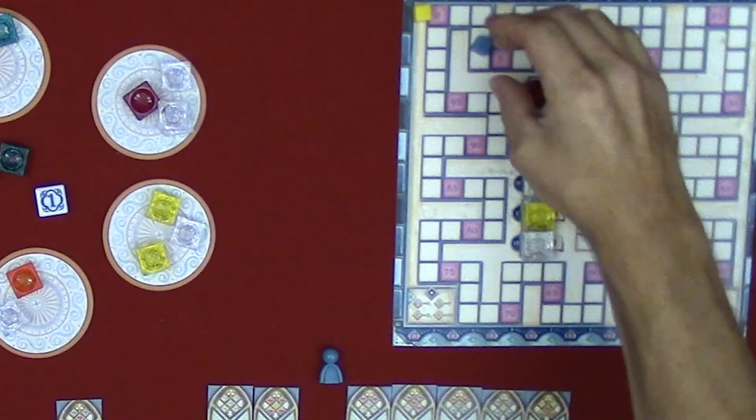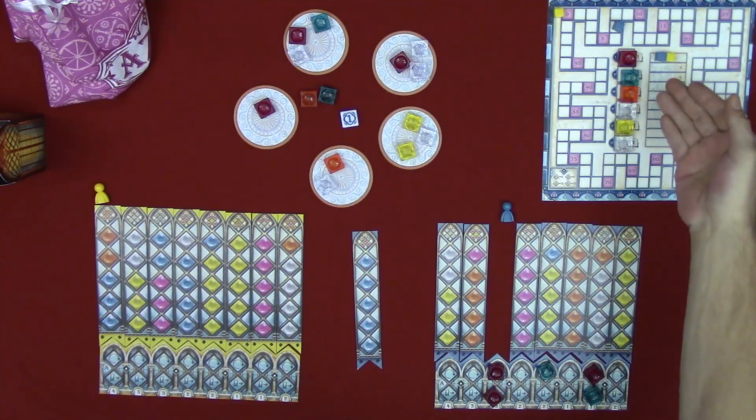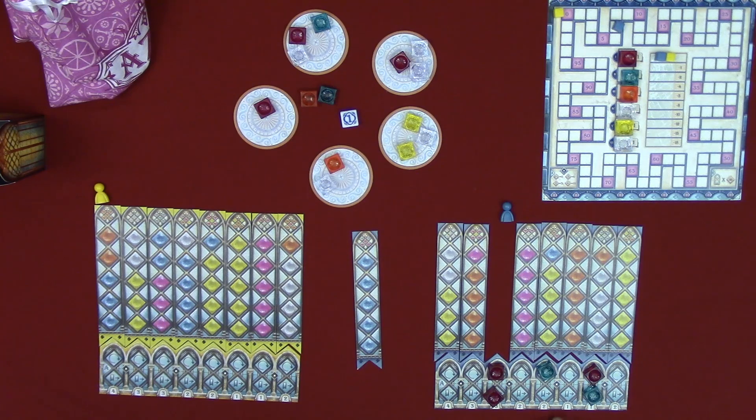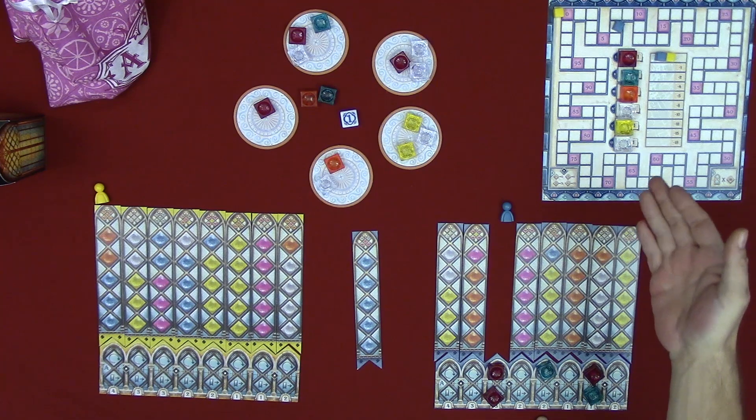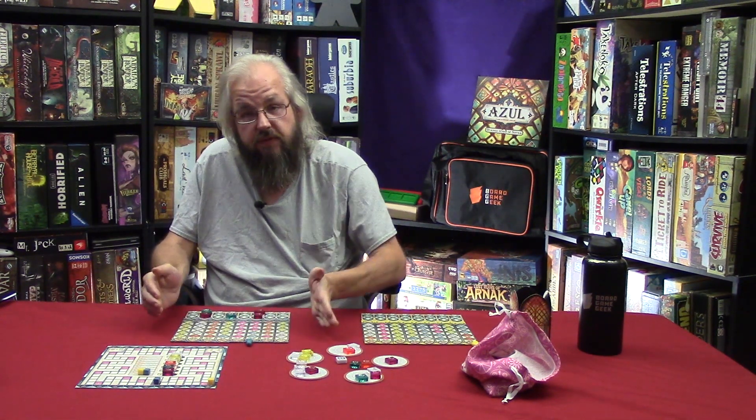After scoring the completed pattern tile, look to the right of what you just completed and add points for anything completed next to it. For example: if the tile you just finished is worth three points, and the one to the right is also complete, you get additional points for that adjacent tile and add that to your score. So in that example you'd get three plus three for a total of six points. That is your first option — draw from the factory.